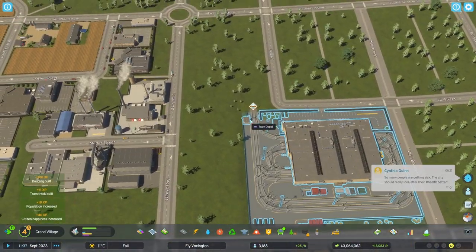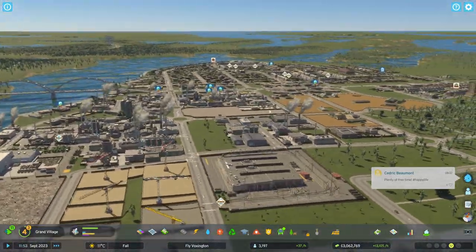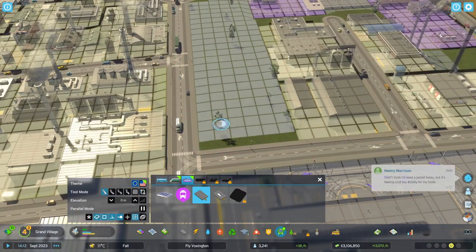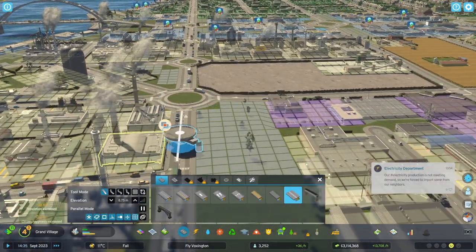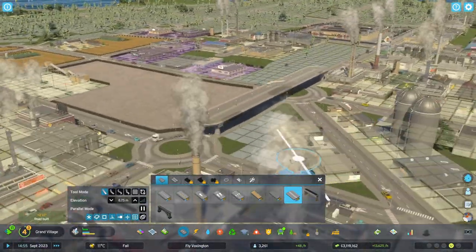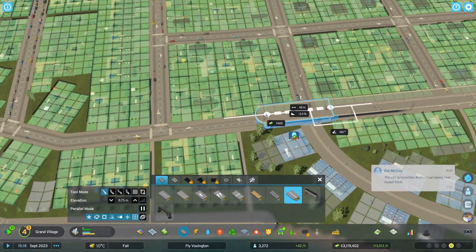I had it backwards the first time I placed it but I realized I could flip it around — the building itself is really cool. Then I figured let's do something really cool: an elevated tram line. We create a pedestrian road on top of the existing road using the cut and fill tool. You just raise it to a certain height and then draw over the roads.